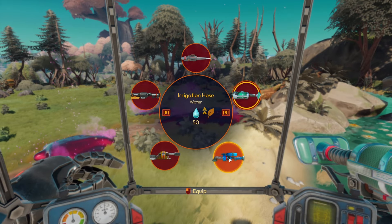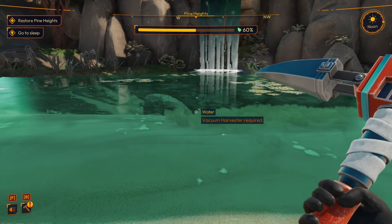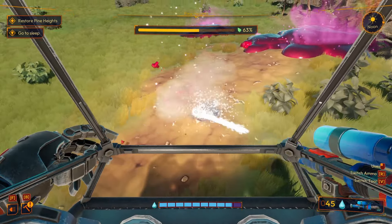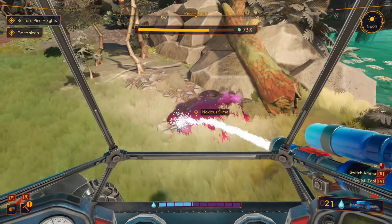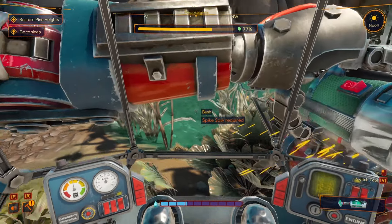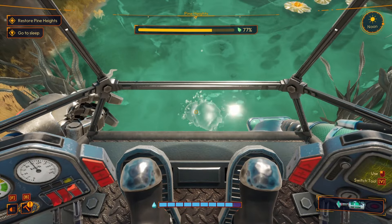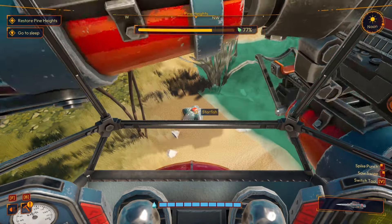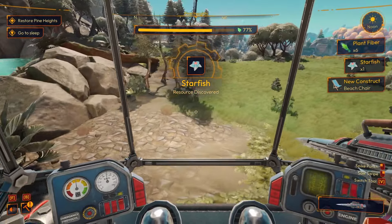Wondering if we can step in the water outside the mech — we get out and try, but we can't go in the water either. Back in the mech, we grab more water for the hose. We discover a starfish on the ground — scooping it up gives us a 'starfish' resource and apparently we can now make a beach chair.